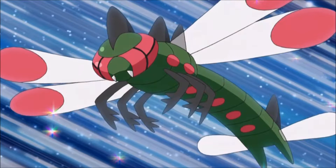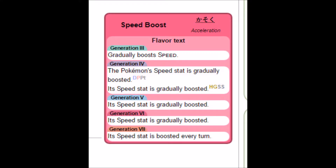But oh my god, for a Bug-type, this thing is a beast in battle! With a whopping 510 STAB, you can wipe an entire team with just Bug Buzz. And oh my god, Speed Boost is OP!